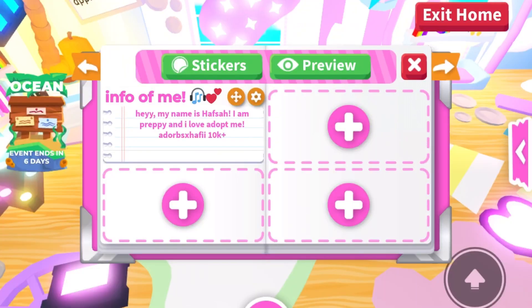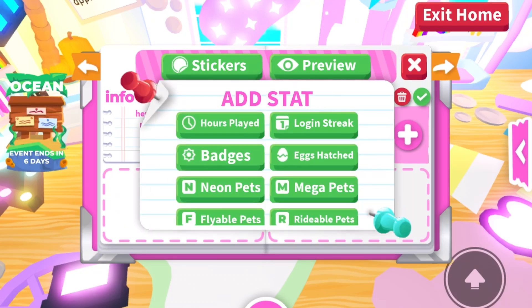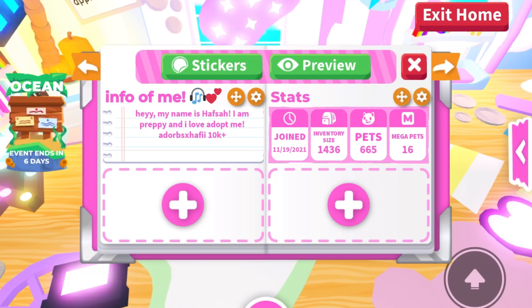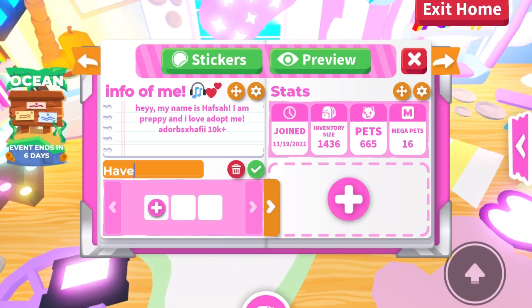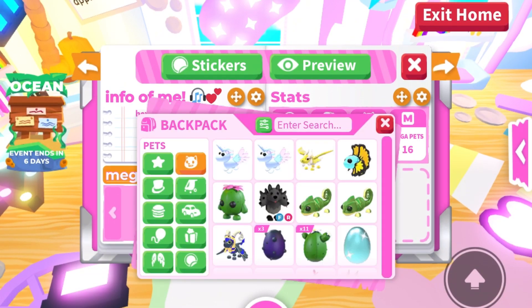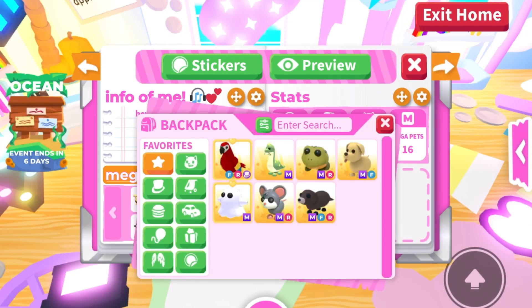I finally finished my profile — it kept getting tagged the whole time, so I had to keep fixing it. On the right side I think we should put your stats: when you joined Adopt Me, what you have, and so on. I joined about three years ago, my inventory size is 1,436, my pets count is 665, plus some megas and neons.